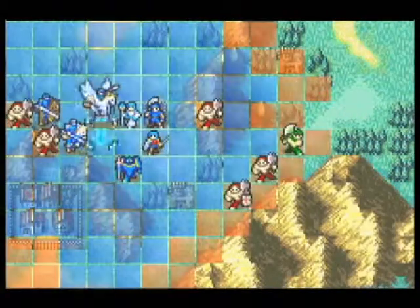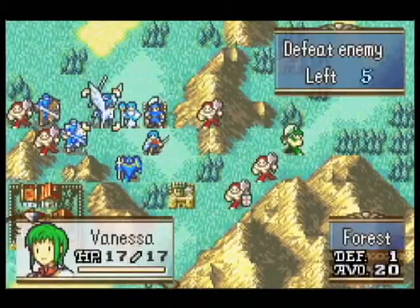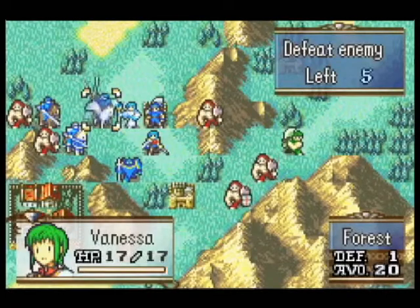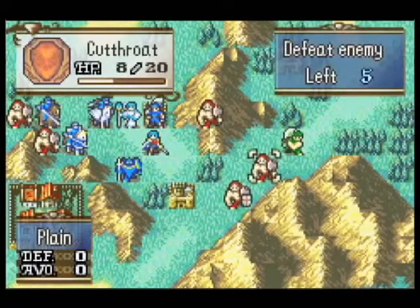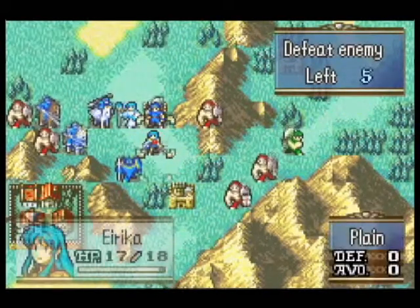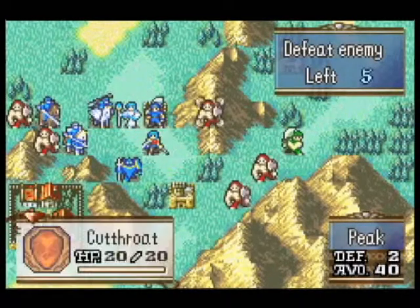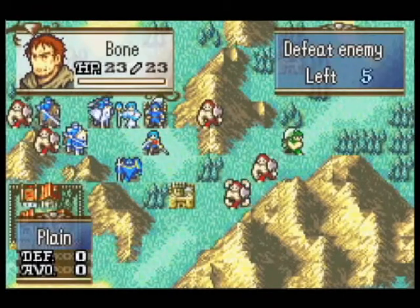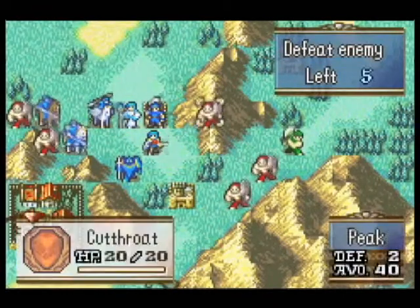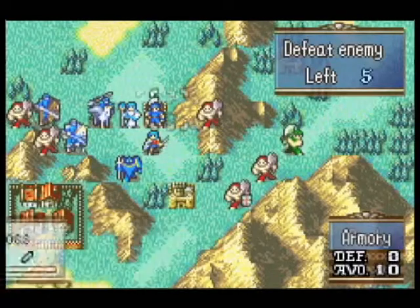Now that I think about it, I don't remember how to recruit Garcia. You don't attack him to recruit him, you don't talk to him with Vanessa. Normally if there's a green unit, or even sometimes red units, there's usually a member of your party you can use to talk to them and that converts them — if there's one that can be recruited. These guys are all faceless except for Bone, but he's the boss. The little symbol in the bottom left means they're just generic — you can't recruit them.